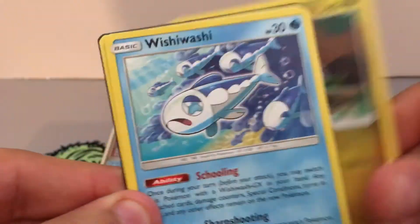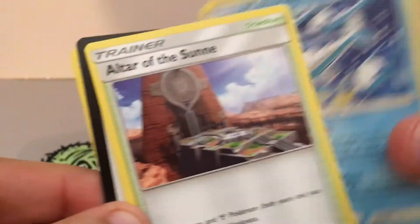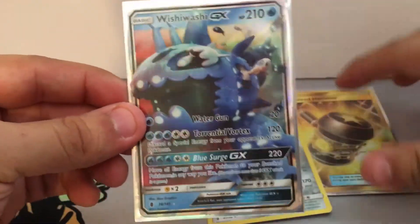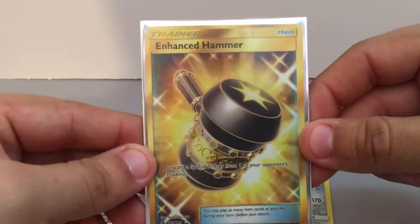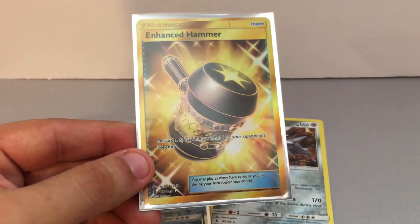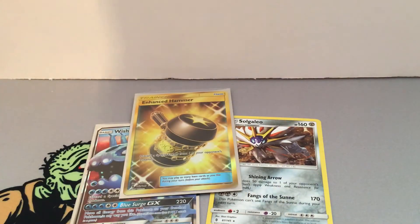For the last pack of this video, we start off with a Goomy, Wishiwashi, and an Altar of the Moone. Overall, this video we pulled one GX — the Wishiwashi — plus the Secret Rare Enhanced Hammer. So overall, I'd say this is a good 25 packs. Be sure to check out the next two videos. Thank you guys for watching — my Instagram link will be in the description below, and I'll see you guys again tomorrow.